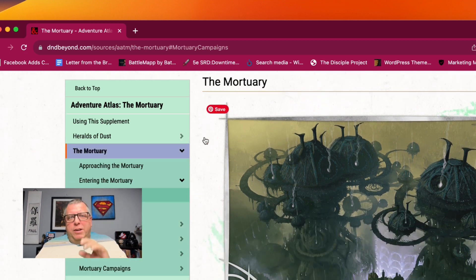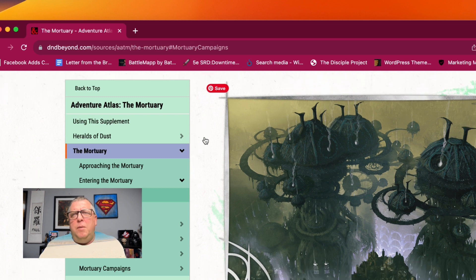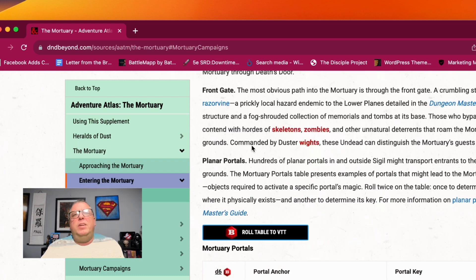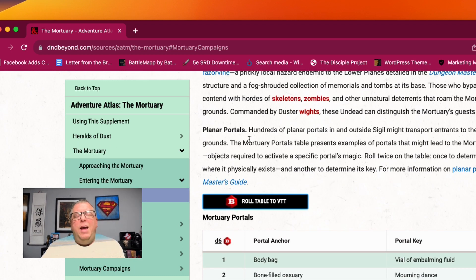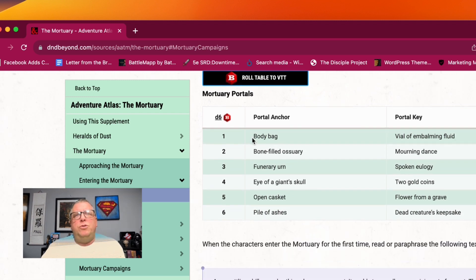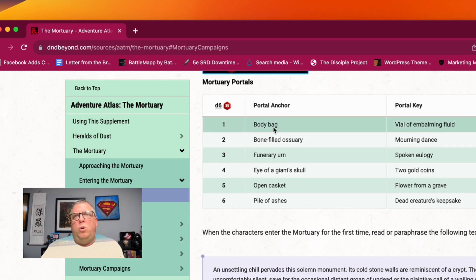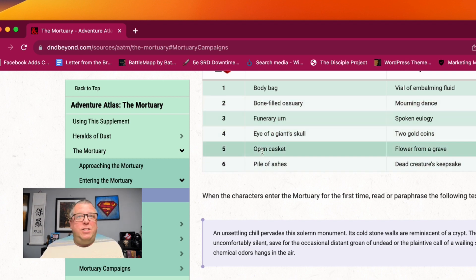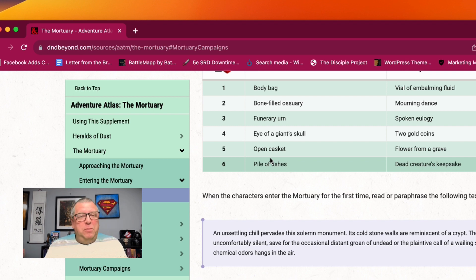So there's the mortuary, and here's where we're going to get into some of the cool artwork. This is a really, really scary looking place, and you have all the planar portals — and there's a map for this that'll come up here in just a second. Here are some mortuary portals. How do you enter into the mortuary? Well, you just roll on a six-sided die, and it can be any one of these things: the eye of a giant skull, an open casket. Another way you can get players in is by attending a funeral, and maybe something happens at that funeral where the portal opens up and you're able to get into the mortuary.